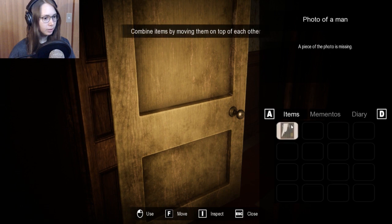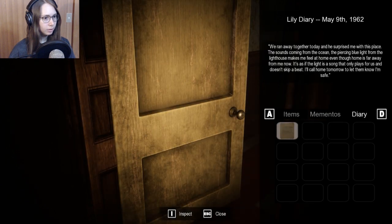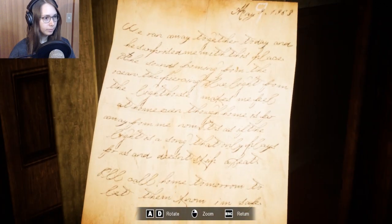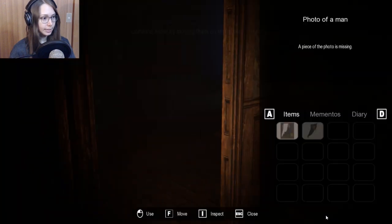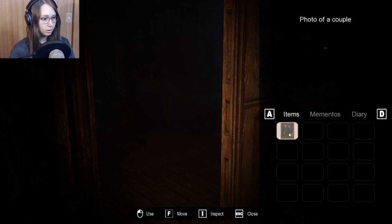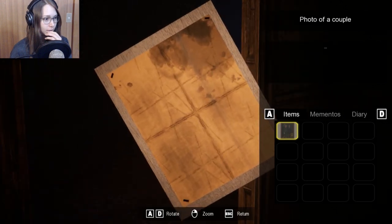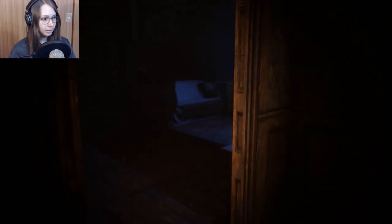Wasn't inventory C? Piece of the photo — wait, didn't I just have that? Can I examine this? Inspect. Yeah, see there's the nine. Okay, so it's definitely part of it. I was able to take it. Can I combine these? Ah, there we go. We made the picture incomplete. Maybe we need to put it in the light of the lighthouse. So stand here and then pull it out. C, not I, for inventory.